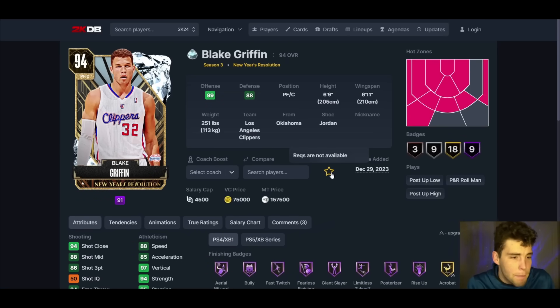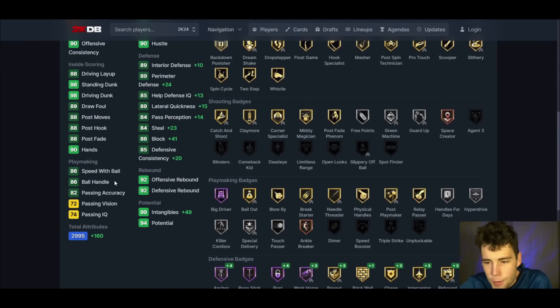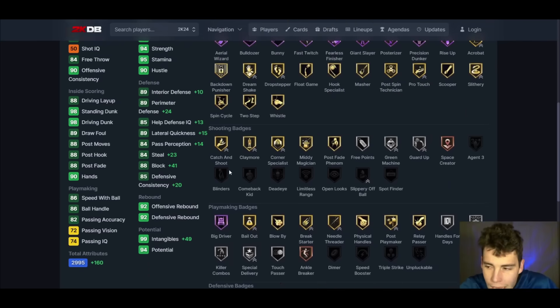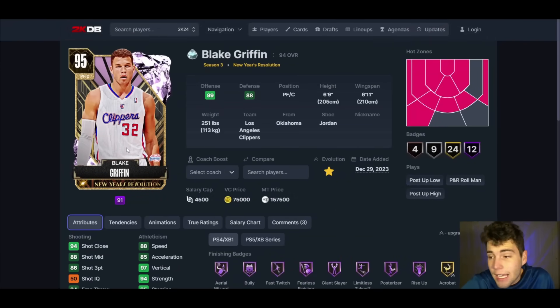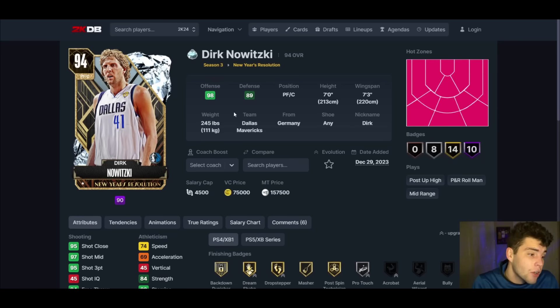Blake Griffin up next — 6'9, 6'11 wingspan. The big thing for Blake is we need him to be able to play power forward at an extremely high level because he's only 6'9. Post evo it's all defense — 86 three ball, 88 speed, solid standing and driving, good speed, good rebounding. Defensively gets hall of fame anchor, poker stick, post lockdown, workhorse — some key defensive badges. He also gets hall of fame big driver, and he can obviously shoot. Blake Griffin is a complete power forward but I don't know if he's that next level good.